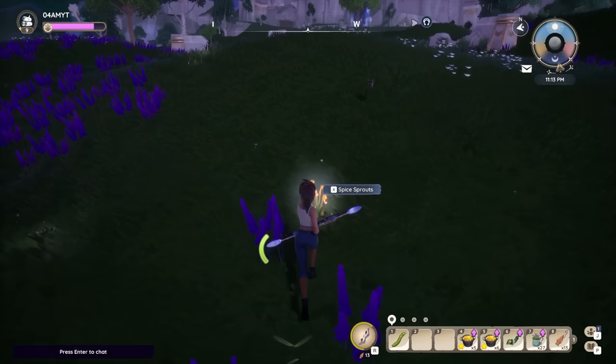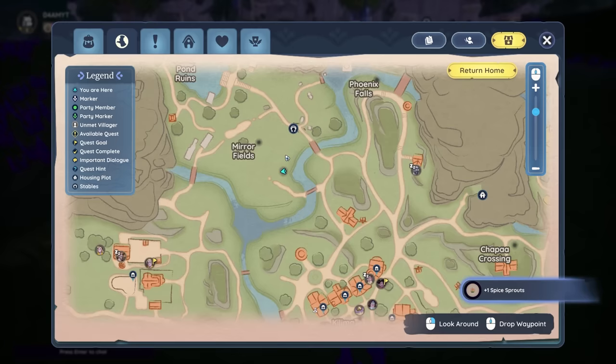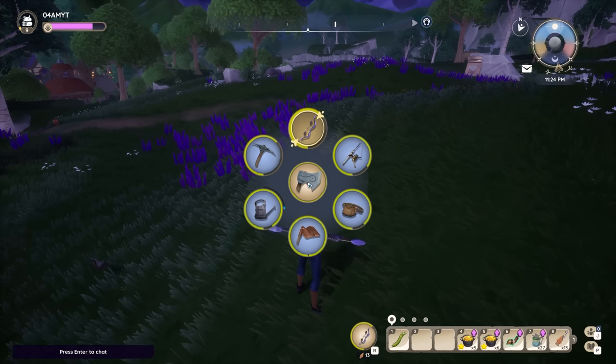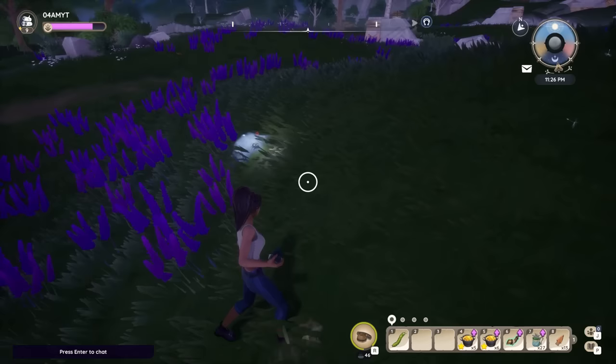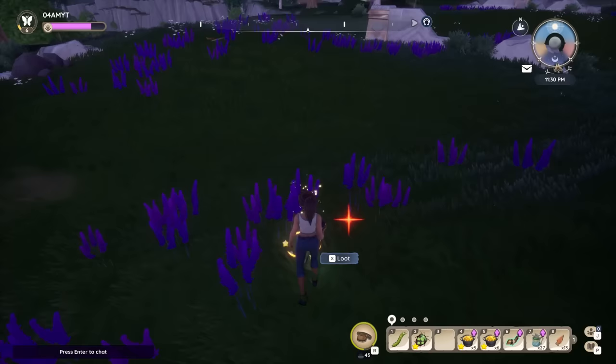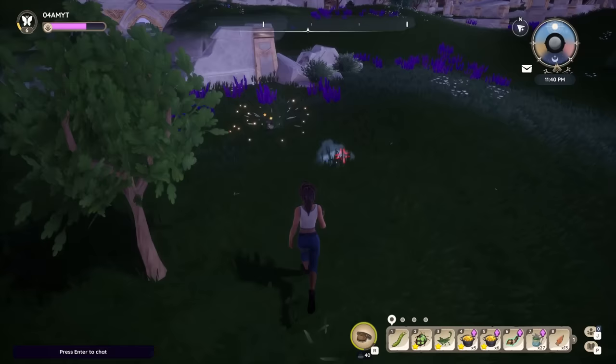Just like we found on the interactive map, right here in the Mirror Fields we found Spice Sprouts. Another pretty interesting thing in Palia are rare or shiny bugs, which probably instantly remind you of Pokémon — you gotta catch them all! These are pretty precious, so keep your eyes open for shiny particles or blinking effects around you, because if you catch these you can sell them for a pretty nice amount of gold, especially early in the game.